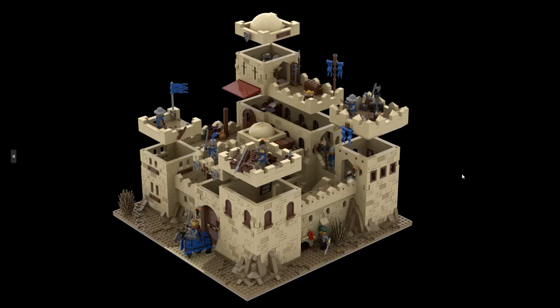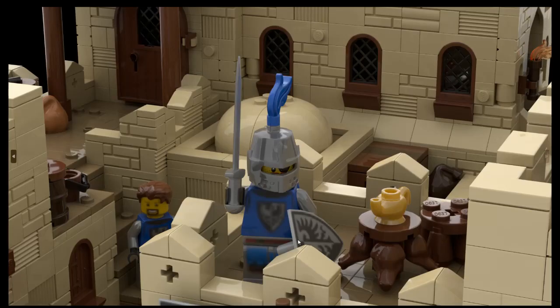The crosses give that special feel for the Crusaders Wars theme. There is a catapult over here — or rather, let's call it artillery. I do dig the flags over here, and yeah, the prince, knight, king — whatever we'd call them. It has this Middle Eastern vibe to it.